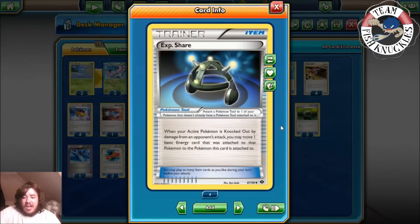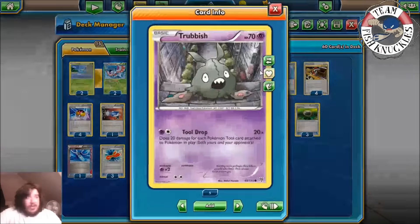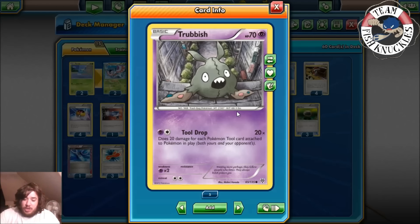Now here come the tools. The deck plays three EXP Share, which is really nice — it helps you manipulate your energies and keep them on the field. When your active Pokémon is knocked out by damage from an attack, you may move one basic energy card that was attached to it to the Pokémon this card is attached to. Remember, Trubbish needs two energies to attack — a Psychic and a Colorless — so you can't attack until turn two, and if your Trubbish gets knocked out without EXP Share, you have to wait another two turns.